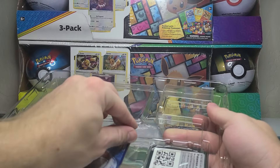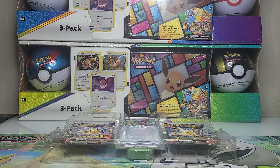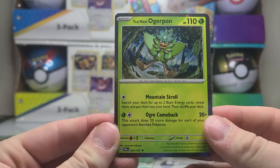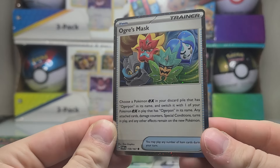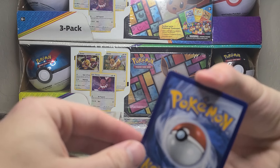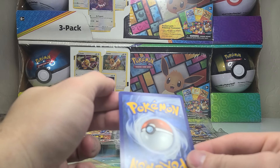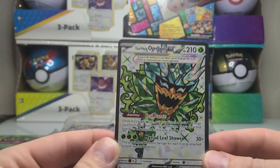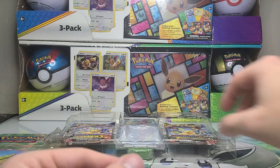Let's get our promos out first and move all the plastic off to the side — always so much cardboard and plastic to go through. We've got a Teal Mask Orgapon from Twilight Masquerade as a holo promo, as well as an Ogerpon Mask from Twilight Masquerade. There's a little nick at the top — more than just a nick, actually — there are a couple spots with an indent. Not great, but this is going in my binder collection anyway. We got Blackstar Promo 166 Teal Mask Orgapon.